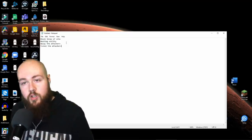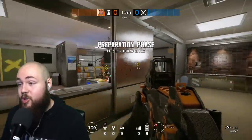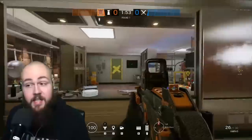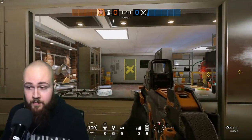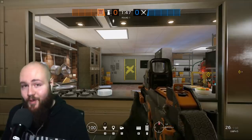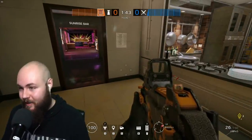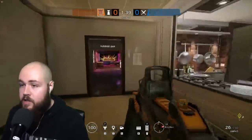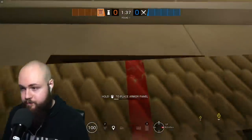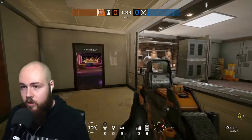Before I show you anything, I want to say this — if you take anything away from this video, take this: do not block your team into site. I see it so often — new people who are less than level 50 pick Castle and their immediate thing to do is come over and block off a doorway. Do not lock your team into site.